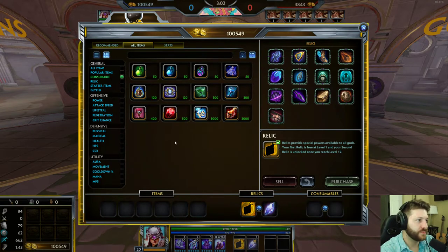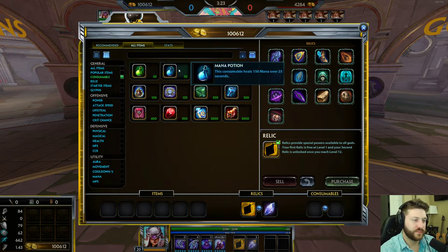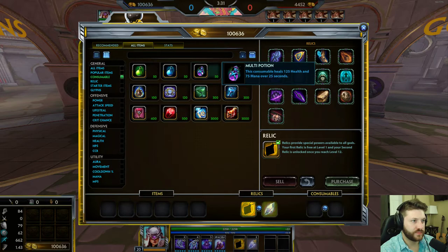Consumable items disappear after use. If they are a potion, they're going to give you some kind of buff. In the case of a health potion, it's going to give you a health restore over time — the current health potions give 250 health over 25 seconds, which means every one second you're getting 10 HP added to your character. The mana potion gives you the same buff but for mana — 150 mana total, 7 mana per second over 25 seconds. A multi-potion gives you 125 health and 75 mana over 25 seconds.